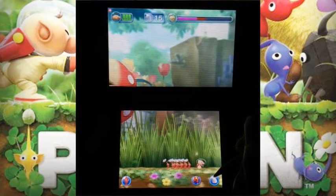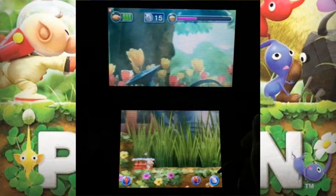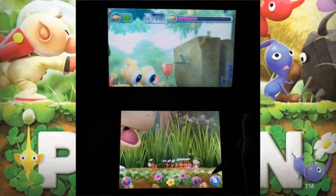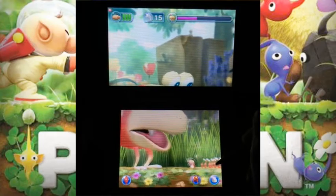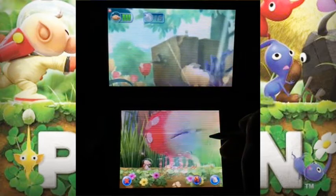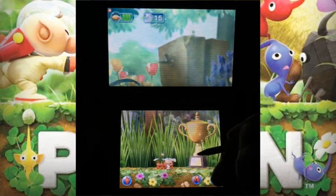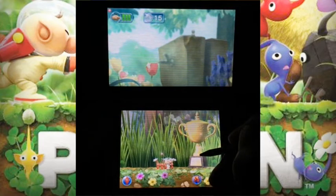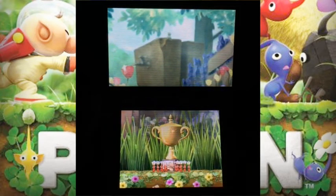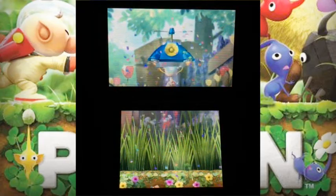We have 15 Pikmin on our squad right now because we lost quite a few. Let's keep that in mind — we're not losing all of them. There's no way we can throw them at the front, so let's go this way, making sure it doesn't eat my Pikmin. Keep attacking, tap them right in the bottom. We can take this next trophy of gratitude — looks like a short trophy — so let's go ahead and take it. We defeated the Bulborb!